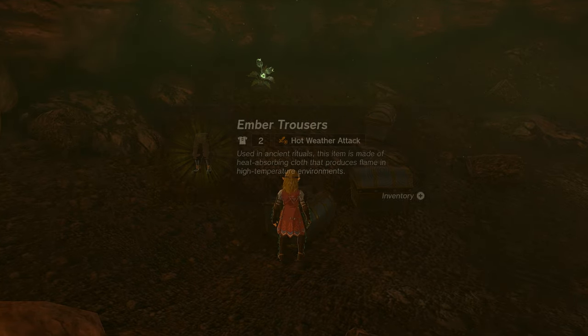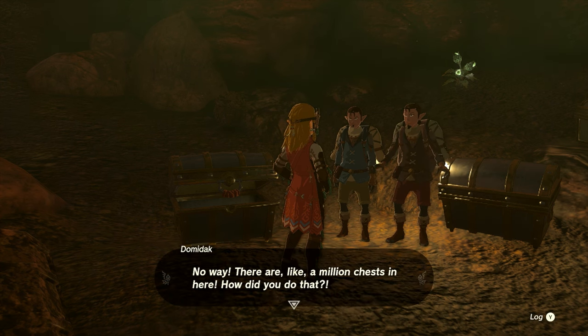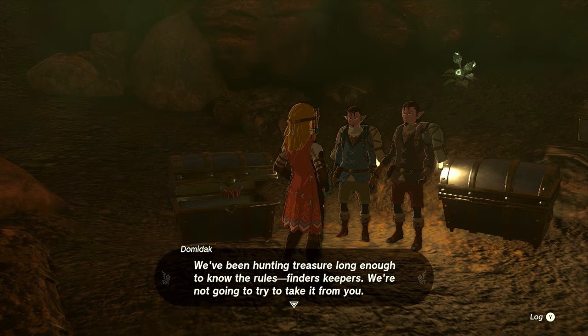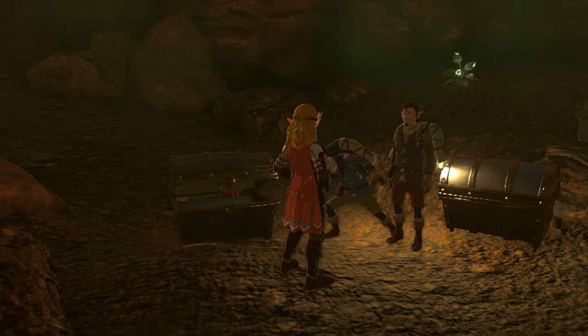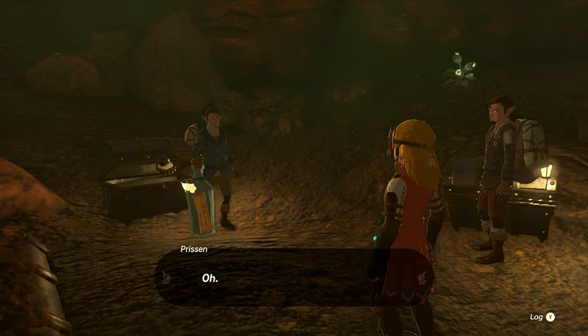You can pull that chest out of the ground, open it up, and inside you're going to get the Ember Trousers. When you grab those, they're going to give you some more dialogue — it'll cut to them speaking with you, and that'll be it. You will have completed the side quest. Now this leads into another side quest that we're going to do in another video. For this side quest specifically, that's all you need to do, and as you can see, once they finish up with the dialogue it'll pop up on our screen that we finished the quest.